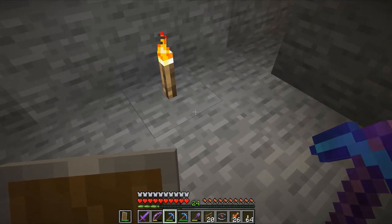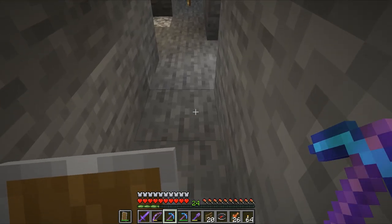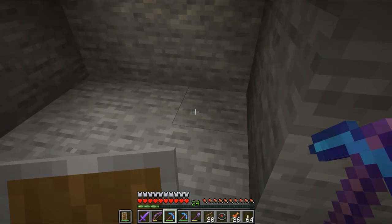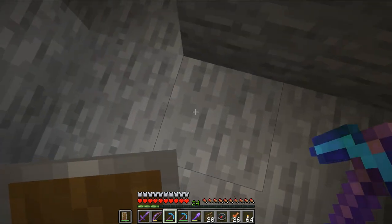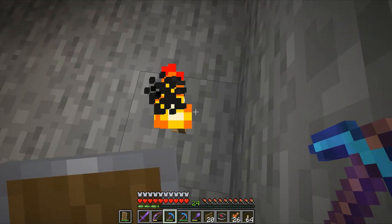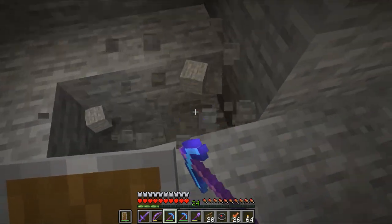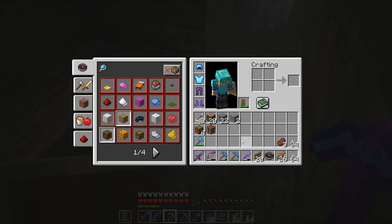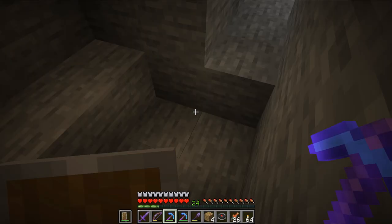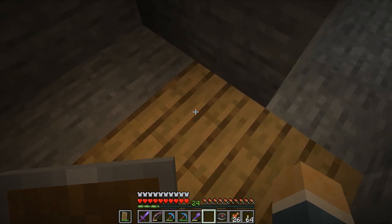This one's pointing here — if I go here it points back, and that points back there. I'm thinking these four blocks right here, because every time we go over top of one it points back towards the center area. So this is our spawn point. We're going to mark this with something — I brought some logs, so we'll mark these with four planks so we know this is our spawn point.